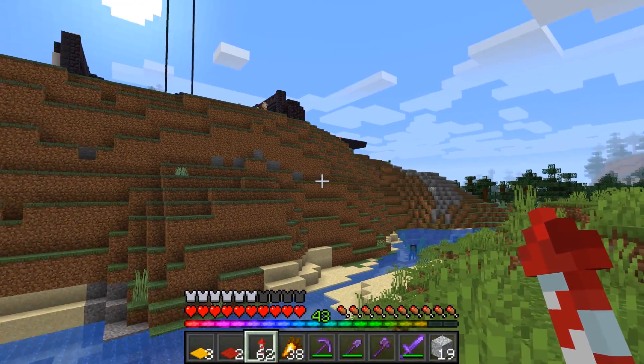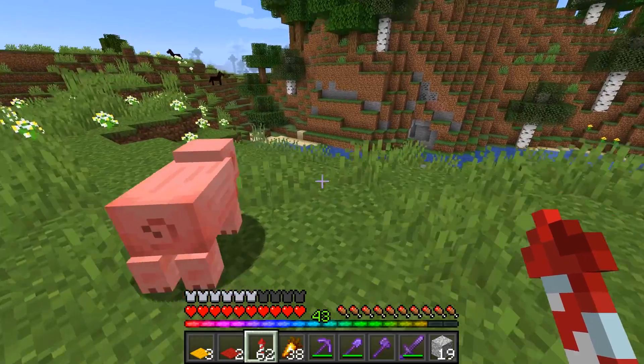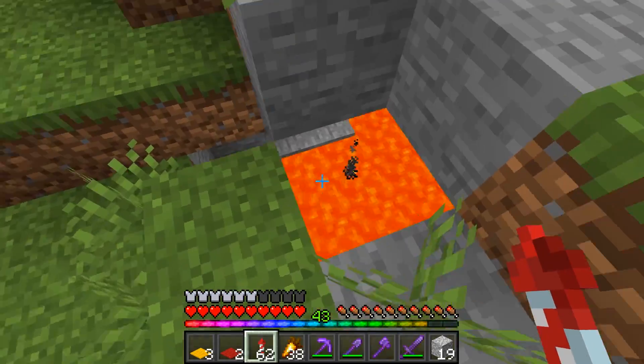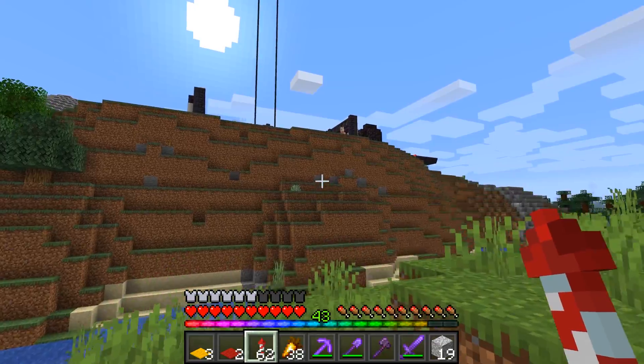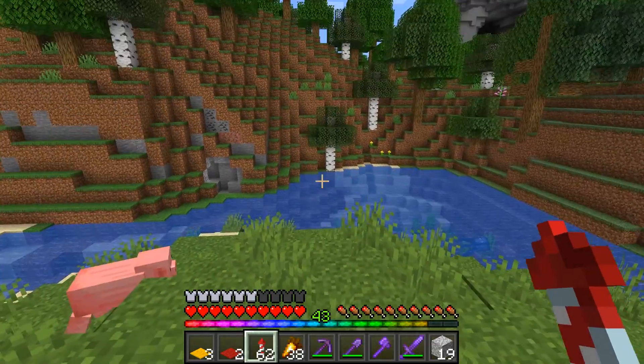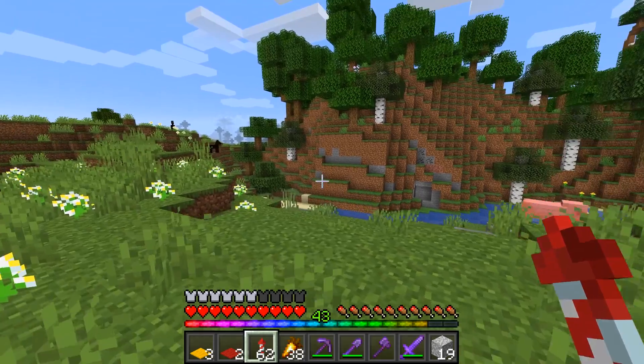Guys, you know how we keep flying over to a lava pool way over there? Well, I just came to the realization there's a bunch of stone here, and that usually signifies there's a lava pool. So there's a lava pool even closer to Blackstone Manor, and I've been flying all the way over there. I've got to save so much time.